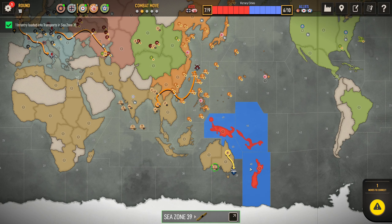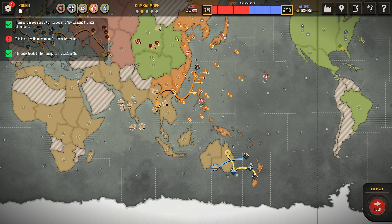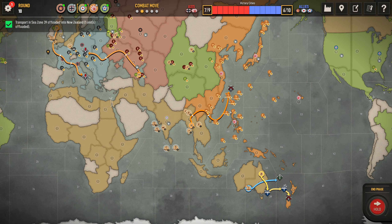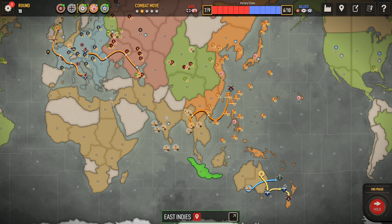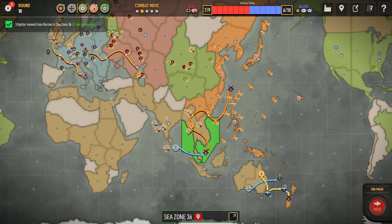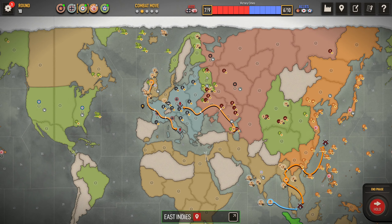We can grab New Zealand - that's free income for us, which is nice. He's still got two transports left so he can take back the money islands this round if he wants to. We're going to use the fleet just to block off these two sea zones, just to give us one more round of East Indies income. That's well worth it for us.